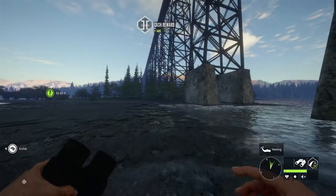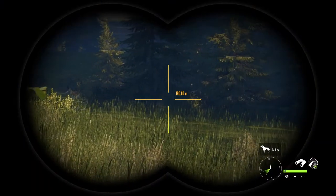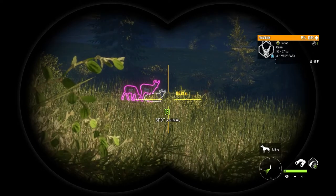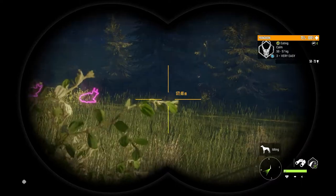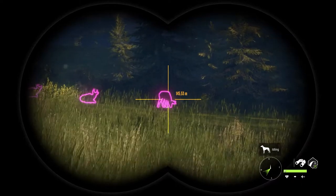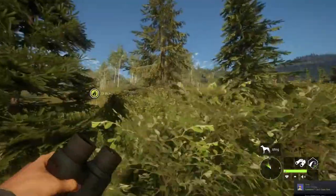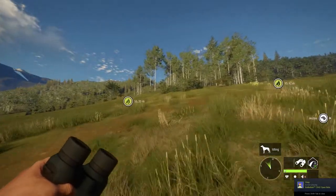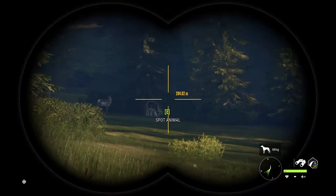Now we will move on to Rocky Mountain Elk. As a little side note, as I'm making my way through I did spot this little group of pronghorn - a lot of threes, a lot of twos, a lot of females - but I did notice this guy, a level five pronghorn. I kind of want to take it from 300 meters away, but I'm not sure how far I can get away from it without it going out of view.